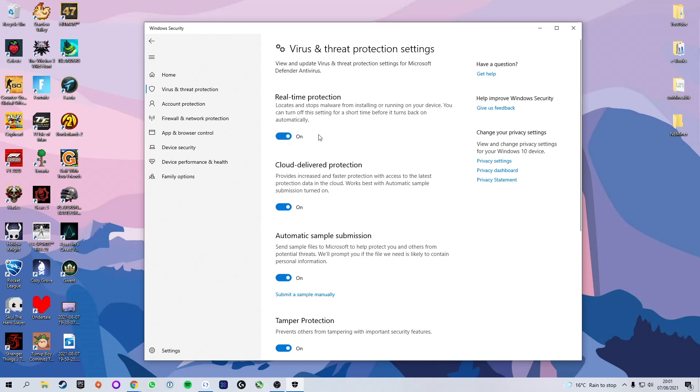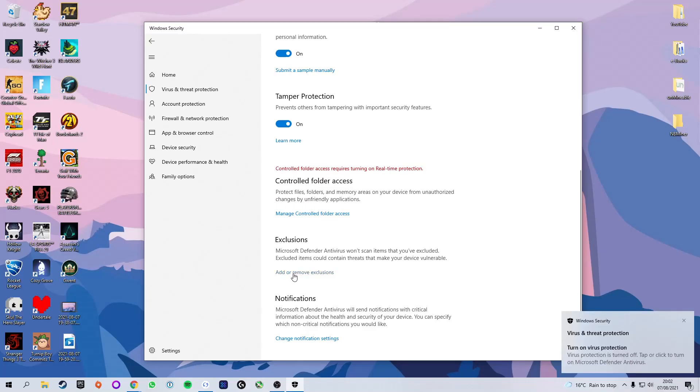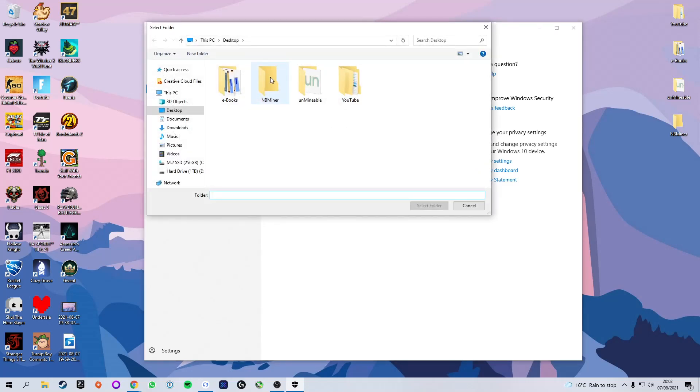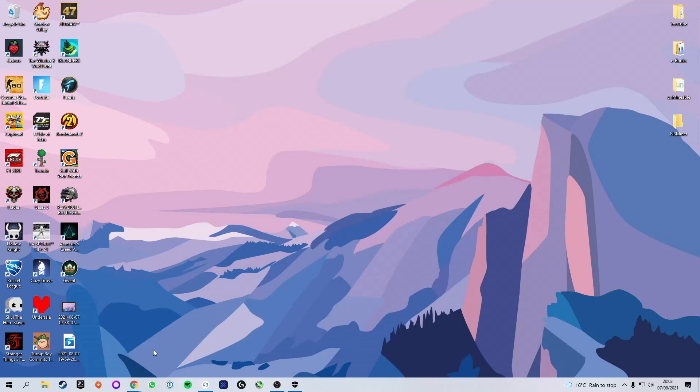Don't worry — this software has been used by millions of people all around the world; it still gets flagged as a virus for some reason. Next, scroll down to the Exclusions tab and tap Add or Remove Exclusions. We're telling Windows to ignore this folder even if it thinks it has a virus. Press Add Exclusion, select Folder, choose the NB Miner folder, press Select Folder, and you will see that path now shows up as an exclusion.